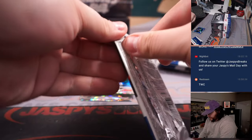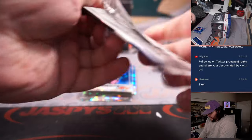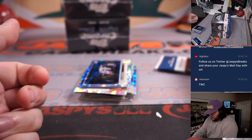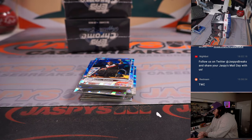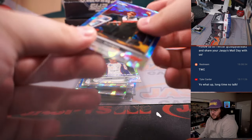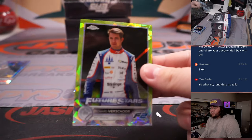Usually four parallels or short prints per box, but sometimes there can be a fifth. So let's go grab some five-parallel boxes here, shall we? Box one, starting off with a Zhou Guanyu. Ralph Romero — the only rookie in the set — going to Matthew S. And a Richard Verschoor future stars.